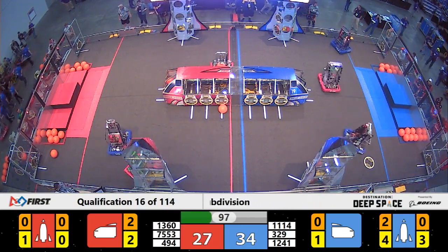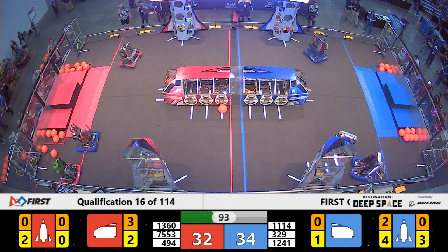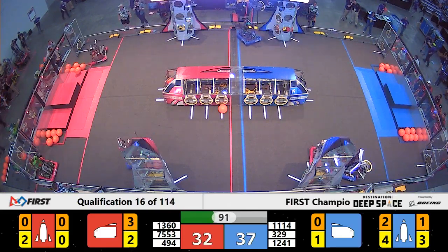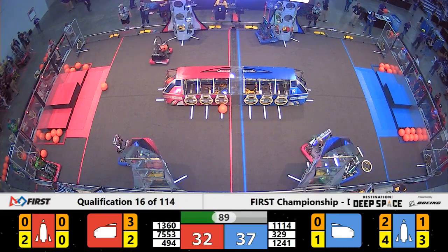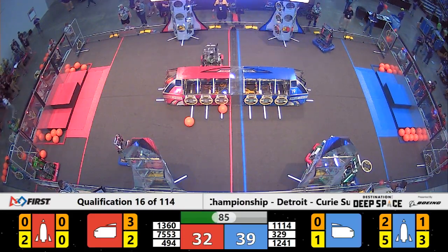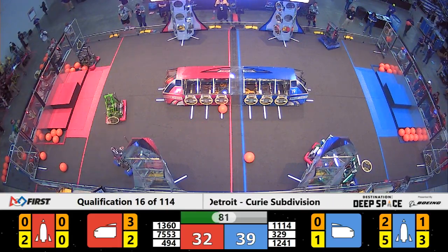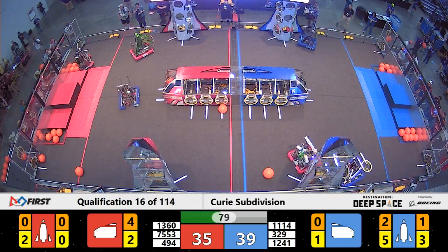3-29 is over on the other side of the field, trying to stop Martians from getting any sort of cargo or hatch panels into the rocket. Martians have now gone back over to their human player station, trying to get another hatch panel. 3-29 is waiting in the wings, ready to mess up their day once they're done.